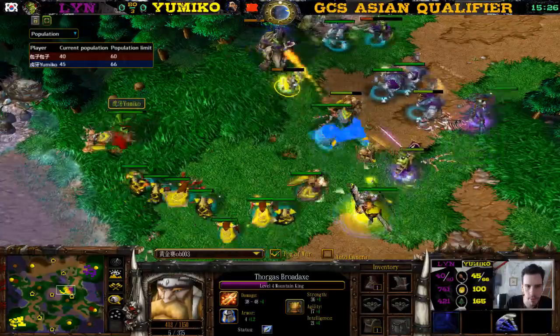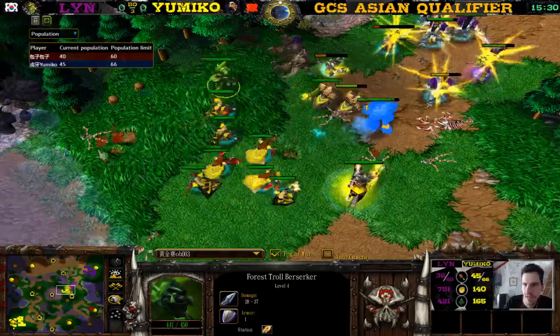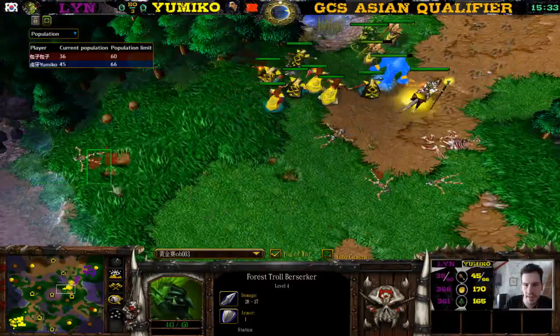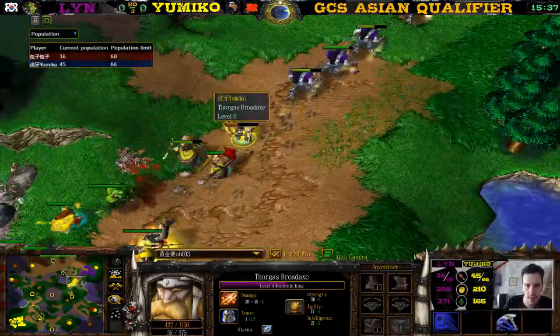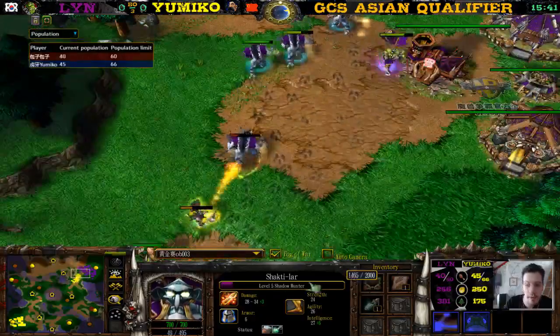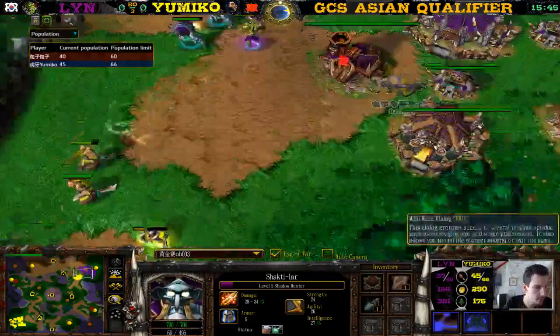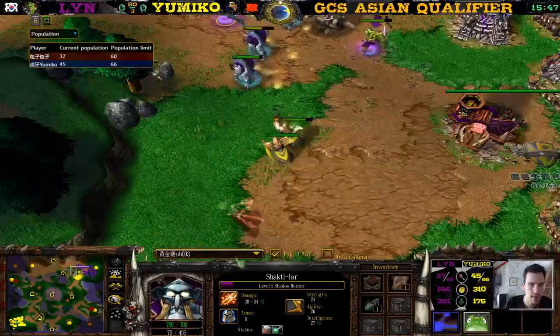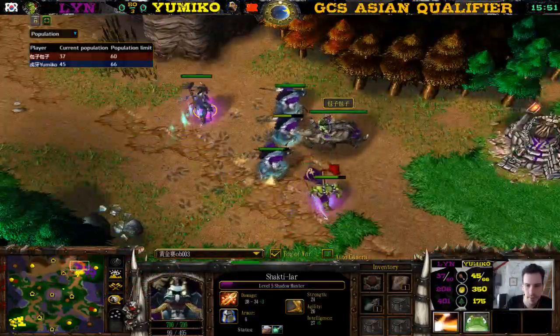The Kodo is hungry but shouldn't be when there's only one Kodo left. Wait — how did this Spellbreaker die all the way over there? I didn't see anything in the area — all the Orc armies were so far away. Maybe the Shadow Hunter got it with the last attack. We have a level five Shadow Hunter now! I thought this was two-zero for Lynn — but now it's looking better for Yumiko.